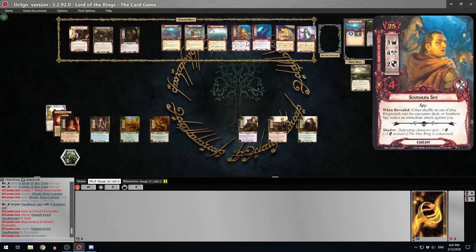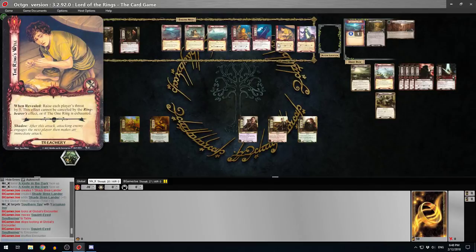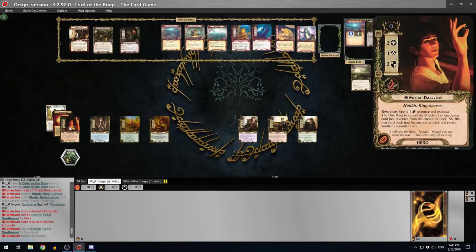The shadow on the Southern Spy: a defending character gets minus 1 defense, minus 3 instead if the One Ring is exhausted. So more ring punishment - there's a lot of punishment. The Ring's Will treachery: when revealed, raise each player's threat by 5. This effect cannot be cancelled by the ring bearer's effect or if the One Ring is exhausted - in other words you can't use this Frodo to put the ring on to avoid putting the ring on.